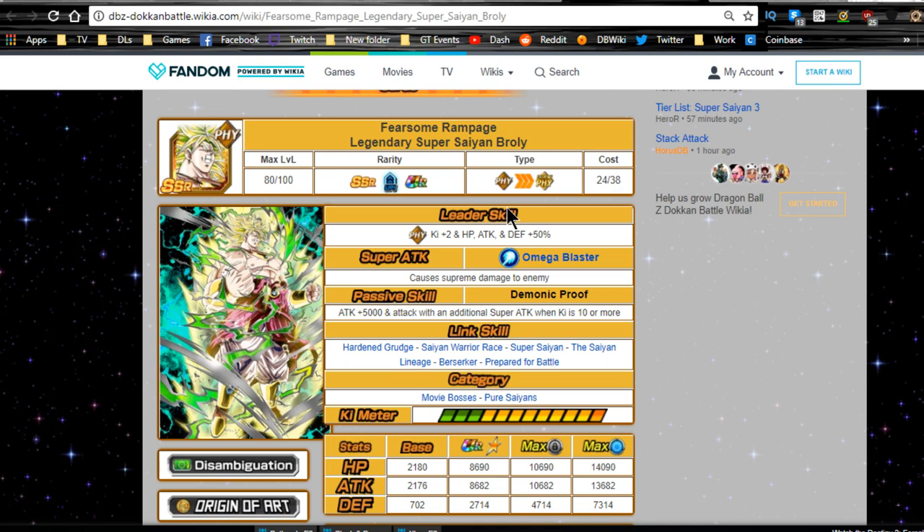The next one is Fearsome Rampage Legendary Broly. A lot of people got angry at me in my last video when I put him last place — I still put him in last place. Supreme damage is going to be doubled because he gets a guaranteed second attack and he's physical so he gets the free additional attack, so he will do decent damage with crits. But he still only does supreme damage and his passive skill is still only a flat attack plus 5000, which is why I ranked him lower. I just never run him honestly.